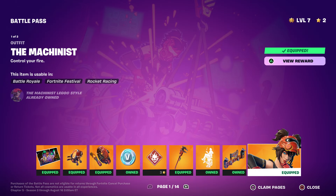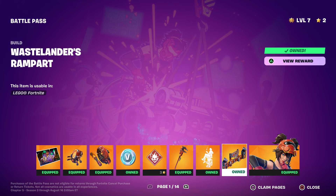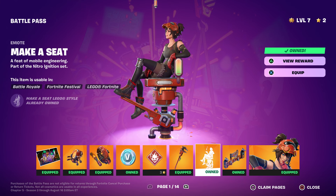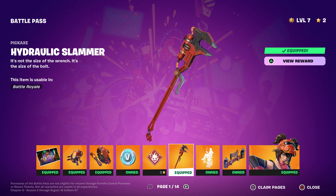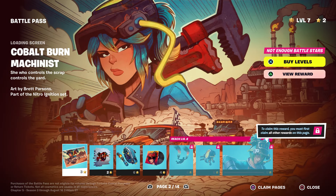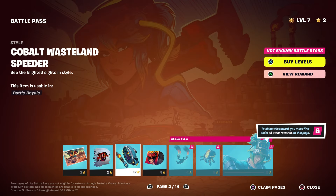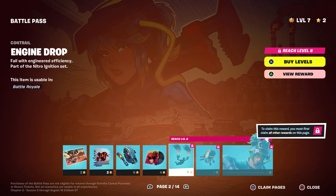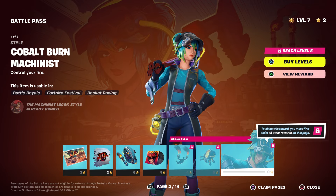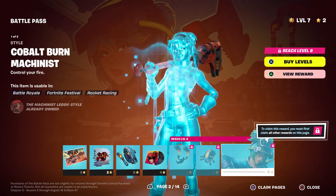First thing first, we're gonna start with her. As soon as you get the battle pass you will instantly unlock her, and you'll also get this right here which is part of the LEGO — you get that. You also get an emote, which you guys probably already unlocked by now. You should already have the pickaxe, emoji, some V-Bucks, a glider, the back bling, and a loading screen. You also get a second loading screen from her, a spray, the second style for her, some music, and you unlock the back bling.